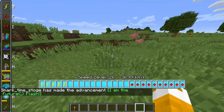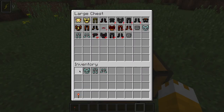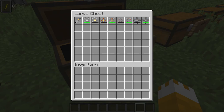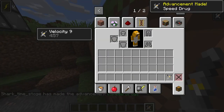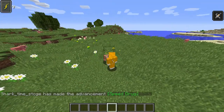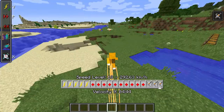You guys can mess around with the suits all you want when you download this mod — I'll leave a link in the description. Another way to get speed is by using velocity nine, which also changes your speed color and gives you three extra speed levels if you already had speed.